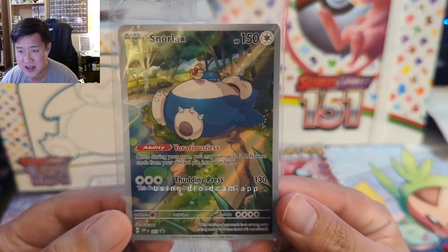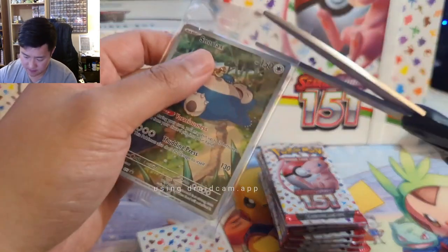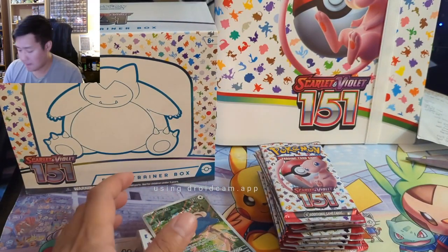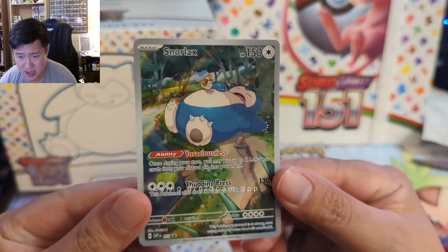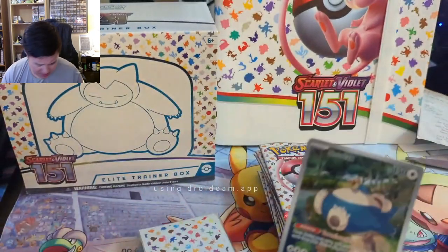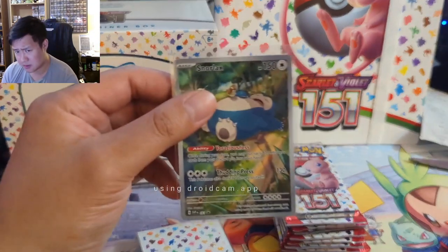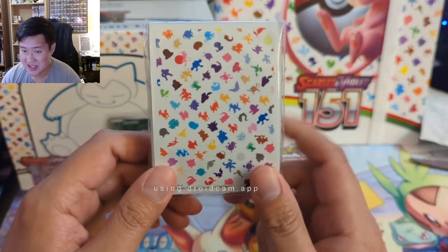We do have this really nice Snorlax centering — maybe it's not great left to right, let's just open it to confirm. Very solid promo here. Unfortunately I don't have any of the PC ones — my order got canceled, very frustrating. The centering is pretty good. ETB promos — obviously there's gonna be a lot of them out there, and the one that's really gonna fetch the higher price value-wise will be the one with that PC logo on it.